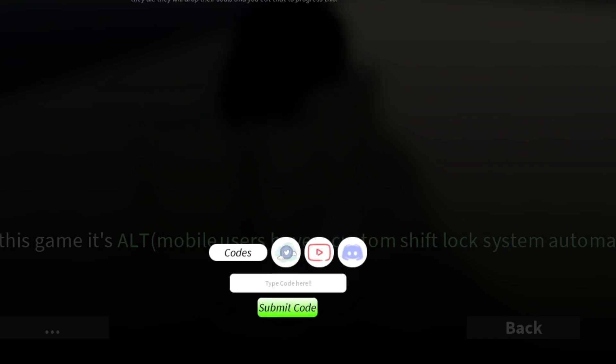Let's go ahead and get started with the codes — I have brand new working codes for you guys. We're going to go back to the code section and type in the first code. Please make sure you type the code the exact same way, or the code is not going to work. If it's not working, make sure to retype the codes.